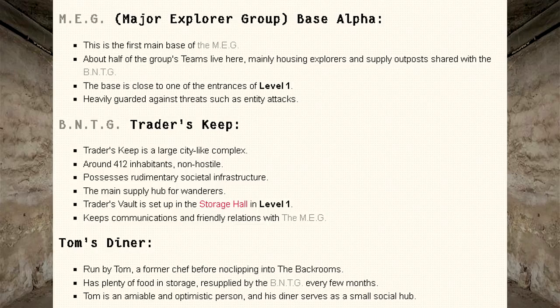BNTG Trader's Keep is a large city-like complex with around 412 inhabitants, non-hostile, and possesses rudimentary societal infrastructure. It serves as the main supply hub for wanderers and is set up in the storage hall in Level 1, keeping communications and friendly relations with the MEG. Tom's Diner is run by Tom, a former chef before no-clipping into the Backrooms. Trader's Keep has plenty of food and storage, resupplied by the BNTG every few months. Tom is an amiable and optimistic person, and his diner serves as a small social hub.